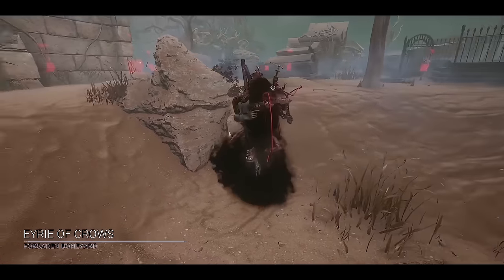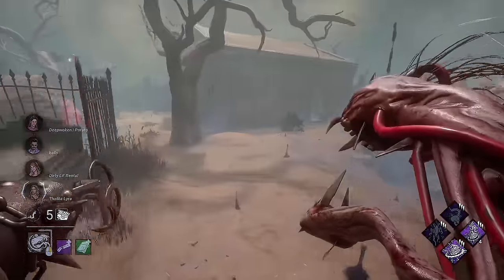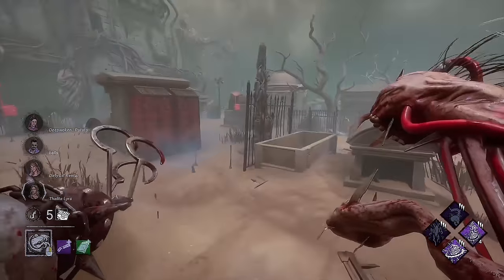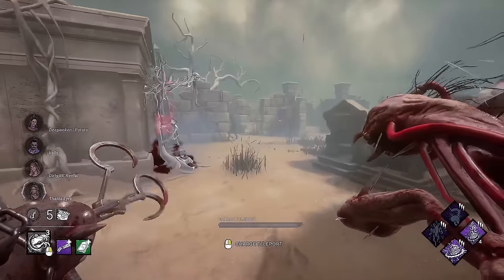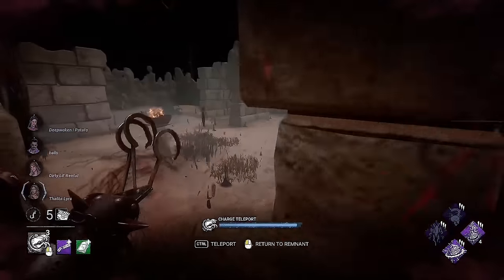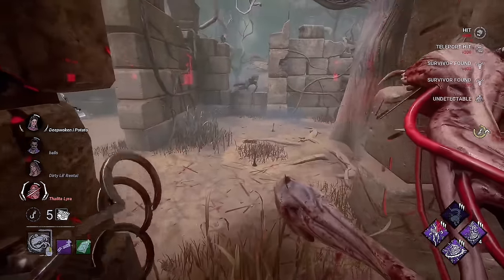Eerie of Crows. Damn, I'm actually kind of sad now. I was having a really good day — just got home, got my Starbucks. Anyways, holy shit, there's a bunch of people over here. I'll go for the Talita that's hiding right here. Hello — Calm Spirit Talita. That is rare. I don't think I've ever seen that before. Okay, it looks like she has a pallet here.